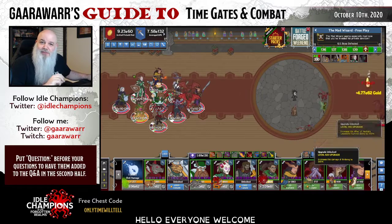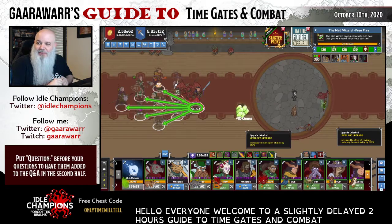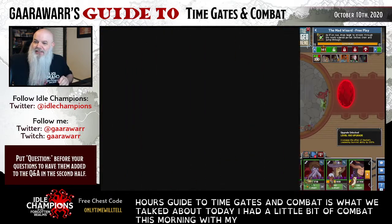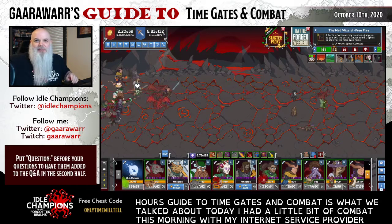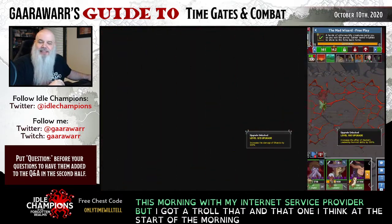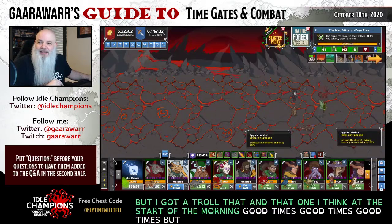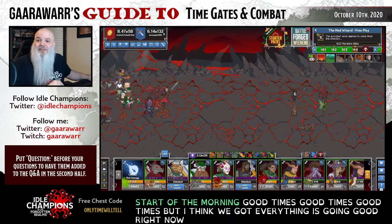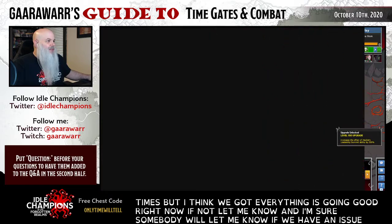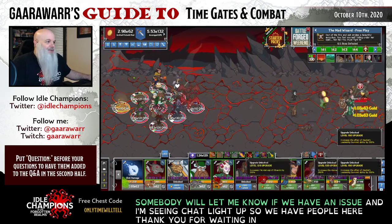Hello everyone. Welcome to a slightly delayed Gar's Guide to Time Gates in Combat. I had a little bit of combat this morning with my internet service provider, and I think I rolled a nat 1 at the start of the morning. But I think we've got everything going good right now - let me know if there's an issue. I'm seeing chat light up, so we have people here. Thank you for waiting, everyone.